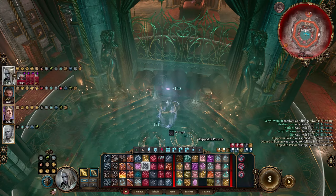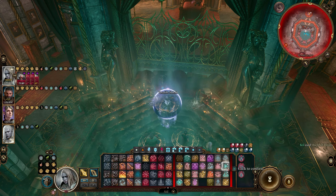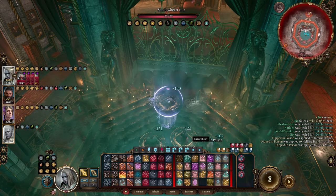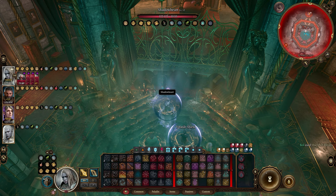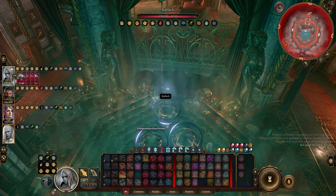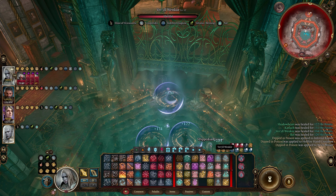Next up is how to load up on all the beneficial conditions you could ever want without long resting. You can get Shield of Thralls on every party member, Drake Throat Glaive enchantment on every weapon, Heroes' Feast without using spell slots, Aid, and much more. To do this, all you need to do is head to the boudoir in the House of Hope in Act 3. In there, you'll find a bath with a restoration faucet that restores you as if you had a long rest when used.